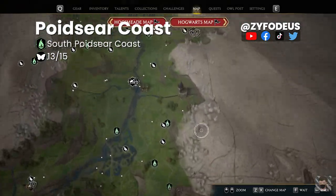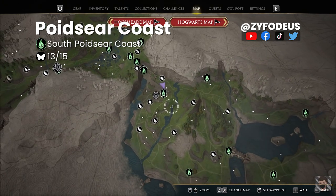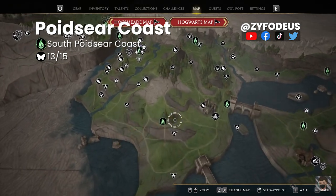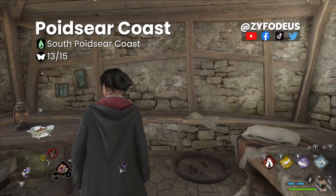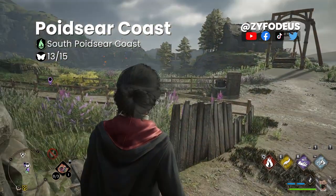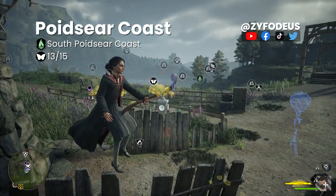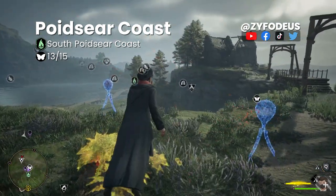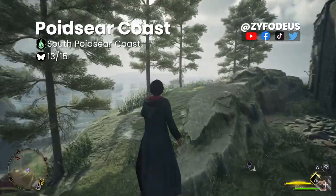For our 14th chest — the easiest one — reference Hogwarts and move south to the South Poidsir Coast floo flame. Zoom in: the butterflies will be just outside the house once you fast travel. On arrival, look left — there's a door. Head outside and summon your broom. The butterflies are right beside you; approach them and once they start moving, head to the hidden chest located in the flower patch beside the abandoned building.